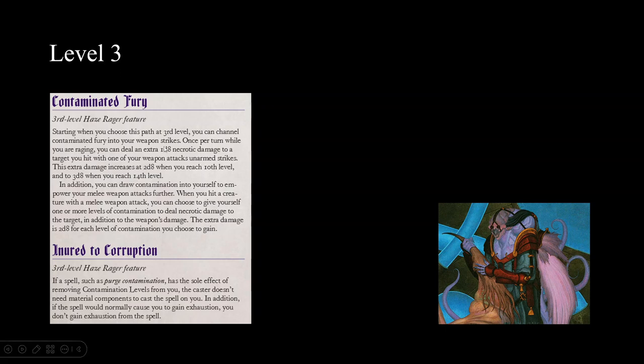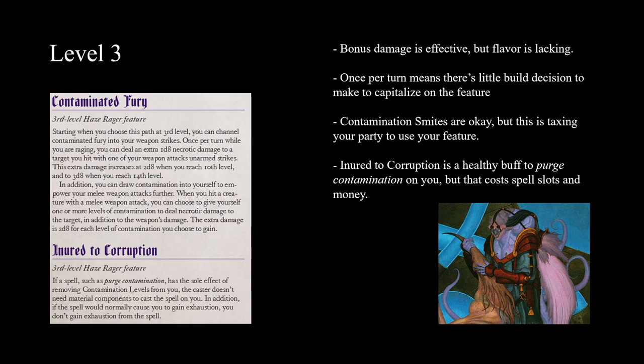At level three you get 1d8 per turn, and you can also do a contaminated smite - gain a level of contamination and deal 2d8 extra damage. The 1d8 is a good little boost, and it scales up to 2d8 at 10th level and 3d8 at 14th level, so this barbarian is bringing the pain. But that's not really affecting your playstyle. It applies to weapon attacks and unarmed strikes, so the question is whether you smite immediately once you get in - dealing damage early in combat is worth a lot more than damage later.